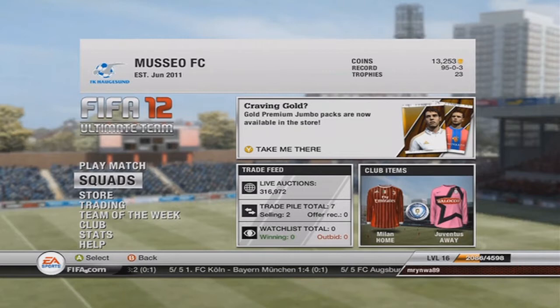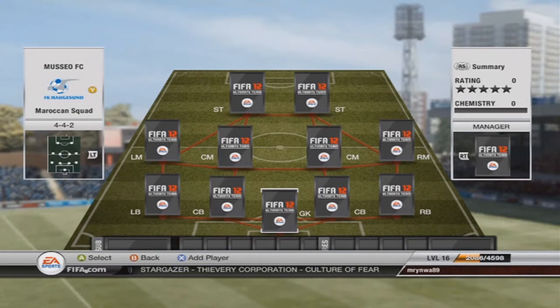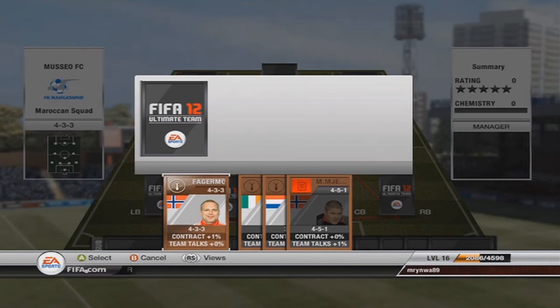Welcome to the first episode of the Squad Saver, a series where we build squads based on nationalities. Today in the first episode we got a team from Morocco. You maybe already know some players, but I can highly guess they are mostly attackers or midfielders, because this team has a very bad defense and a pretty good attack. This team cost me something like 13,000 coins, but that's mostly down to one player. So let's jump into the team we got for today.